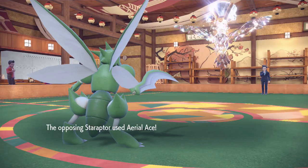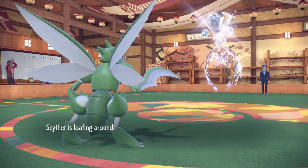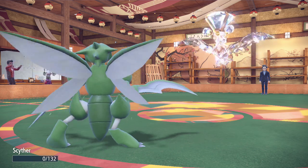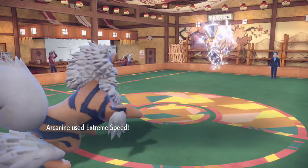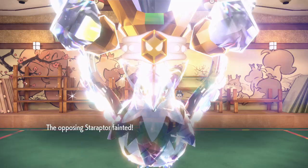Ultimately, my battle with Larry was pretty straightforward, chipping away at his 3 Pokemon with my 6. Staraptor actually made easy work of my Scyther despite being 15 levels weaker — turns out super effective moves really hurt. My Arcanine was the one to clutch out the win with Extreme Speed, but I knew for the next gym I was going to have to grind at least a little bit.